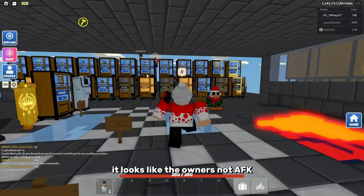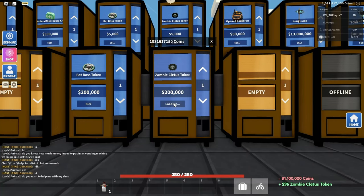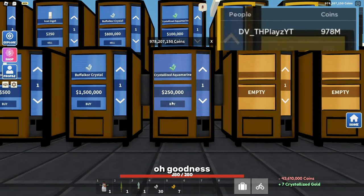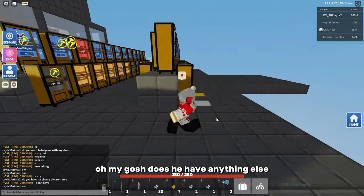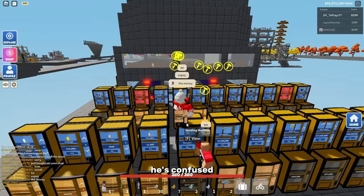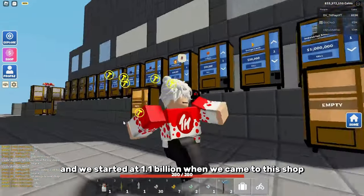All right, so we just loaded in. It looks like the owner's not AFK, but this shop looks big, so hopefully there's not a lot to buy. Let's go ahead and buy everything. At least there's not a lot of things to buy here. I'm already down to 978 million. Oh goodness, 70 million. Does he have anything else? Yep, he does over here. Just bought out your whole shop. Oh, he's confused. He said thank you. I'm going to say no problem. So after buying this guy's entire shop, we're left at 833 million, and we started at 1.1 billion when we came to this shop.